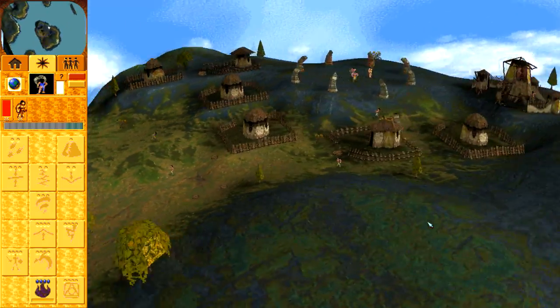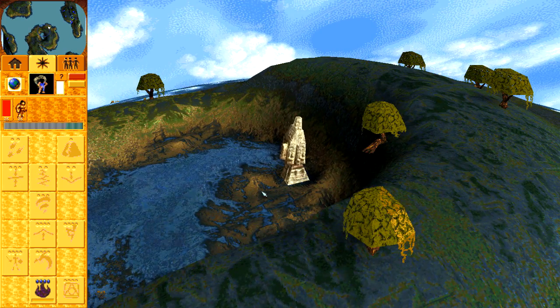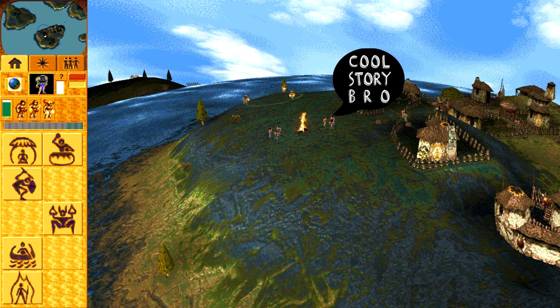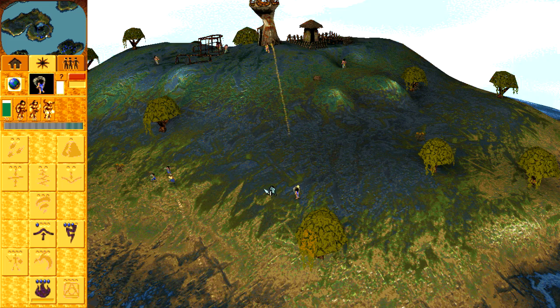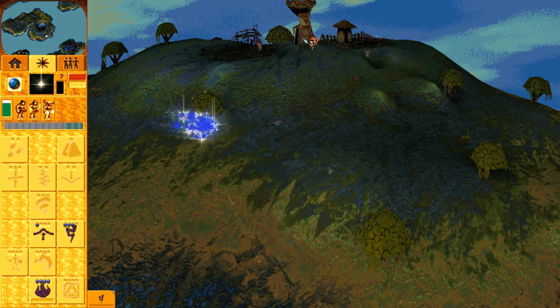With its pleasing-to-the-eye textures, calming atmosphere and secluded islands, you could be forgiven for thinking this map is all about romantic boat rides and sharing stories by the fire. Once you notice your opponent gunning for no man's land to begin expanding their settlement, the illusion will soon wear off and the war will commence.